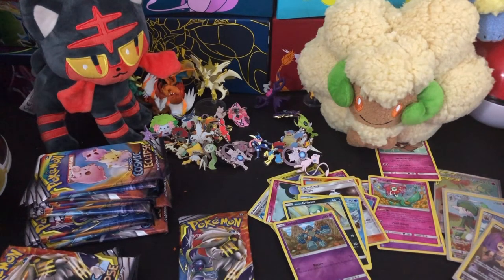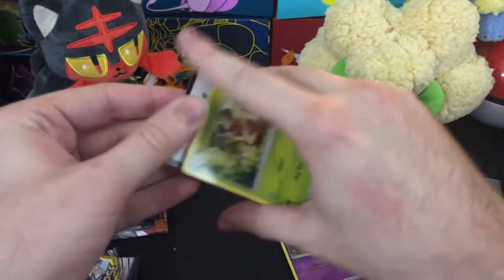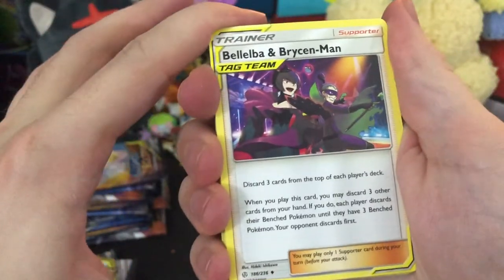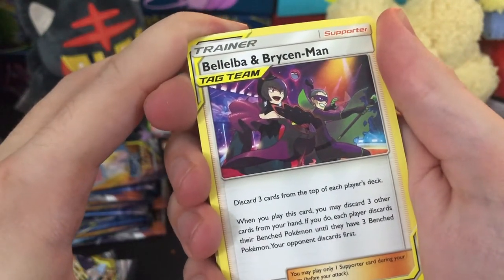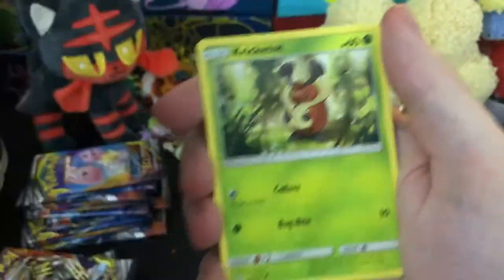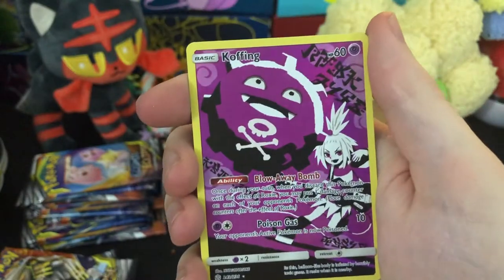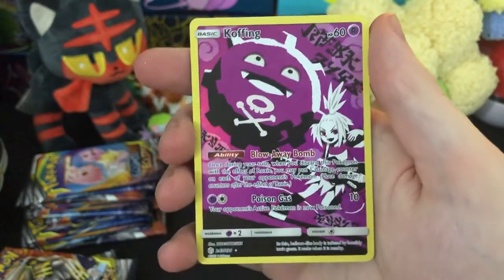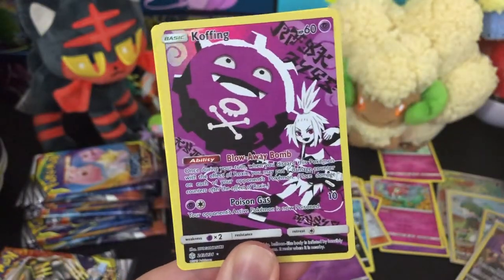It's going to go in the special duplicate pile that I need to take to the nice lady at the mall and have her give me stuff for it. I opened that pack off-camera — that was foolish of me and I am sorry. It had a green backing, but we might have something cool as a reverse. Bela and Bryson Mann as a tag team trainer — I believe this is unique art from like the movie stuff, Black and White, if I recall correctly. First, we got this beautiful Koffing with a very unique kind of graffiti pop art sort of style to it. This is really neat — I have an art minor, I should know what to call it, but I don't.